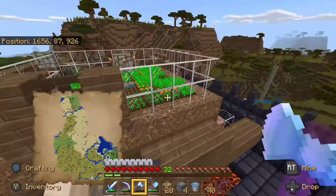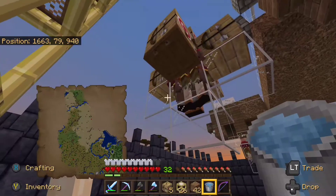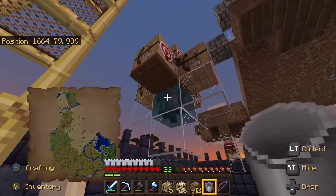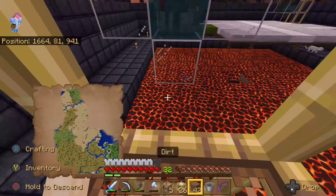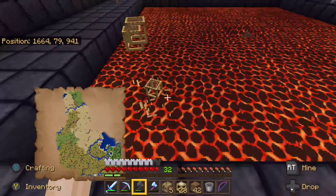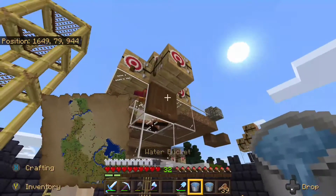For now, what you want to do is make sure that you're linking up each villager to its own workstation. If you've gotten to this part, place your workstation down, figure out what villager it links up to, and then place it near that villager. Once you have all your villagers linked up to their proper workstations, put a water source block underneath their feet to keep them afloat so they'll constantly be working.